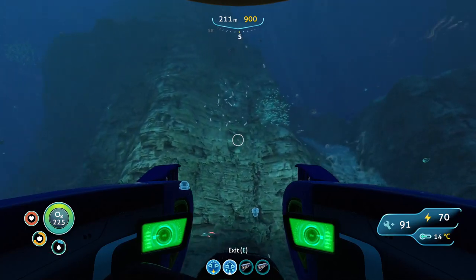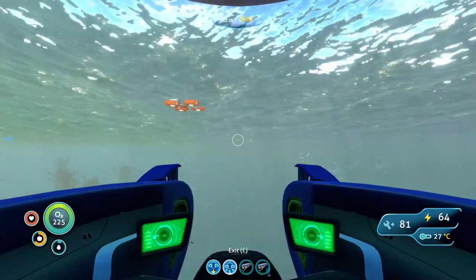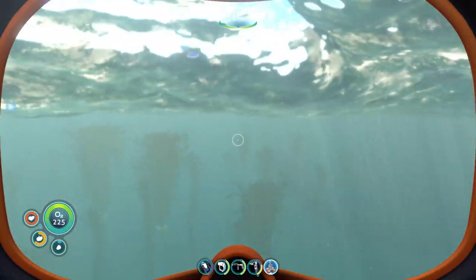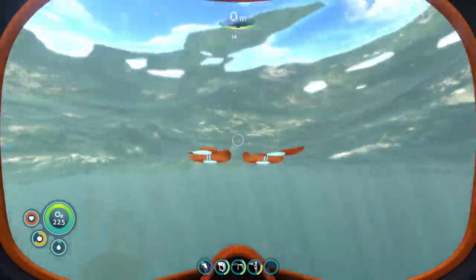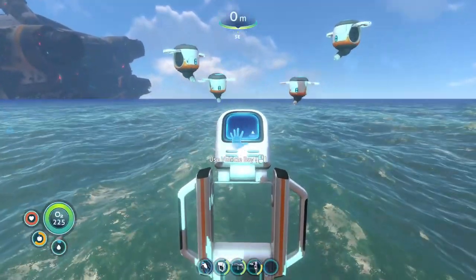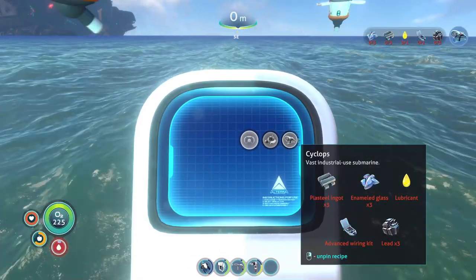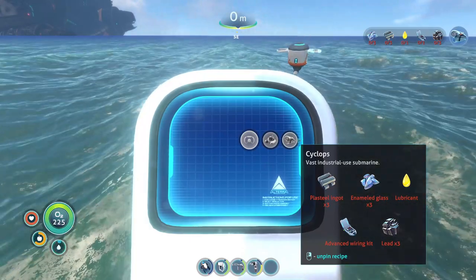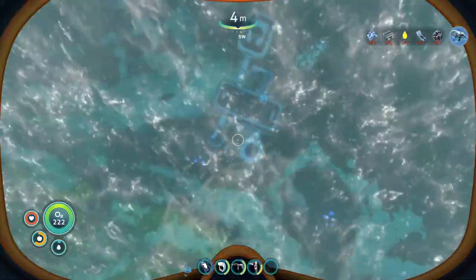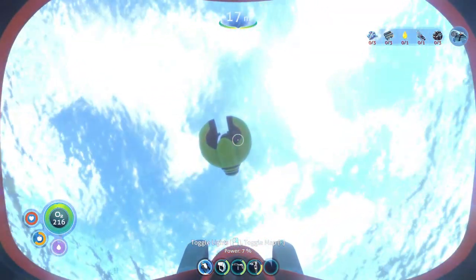We should go see what it takes to go craft a Cyclops. So we're back here at the base — we're gonna go quickly check. Boom, vehicles. We want to pin the Cyclops. The titanium might be a little tricky. I might actually be able to do that — I forgot I have a Seamoth. I always forget about the Seamoth.